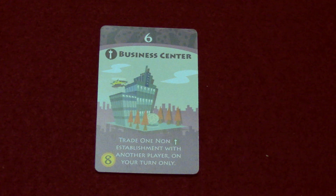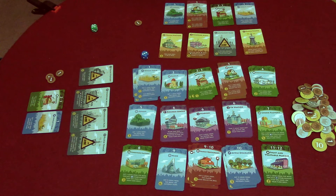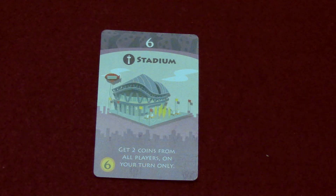Now we have the purple major establishments. All of them in the base game require a die roll of six to activate. The business center costs eight coins to buy — if you roll a six you can trade one non-landmark establishment with another player on your turn only, swapping it out for any other card one of your opponents has.